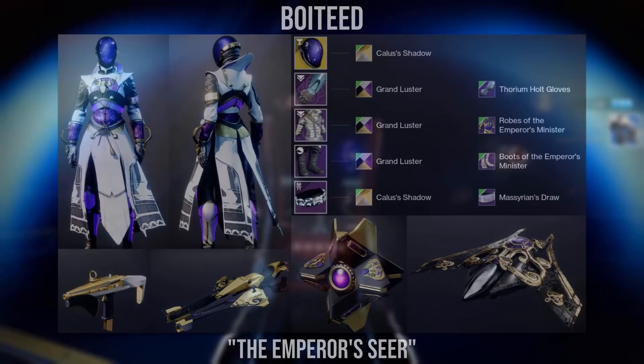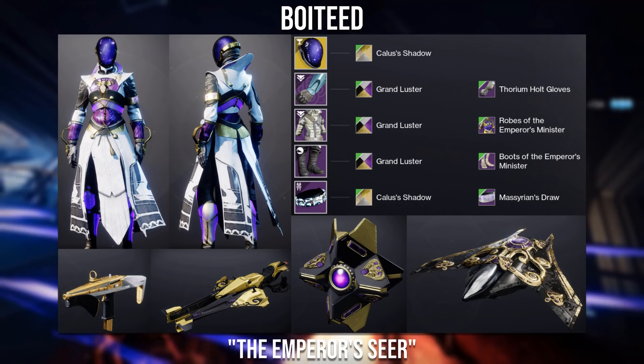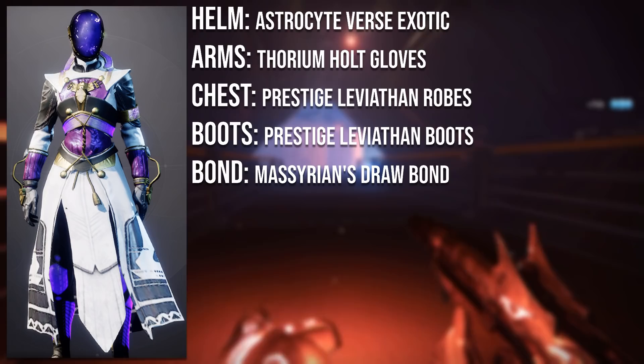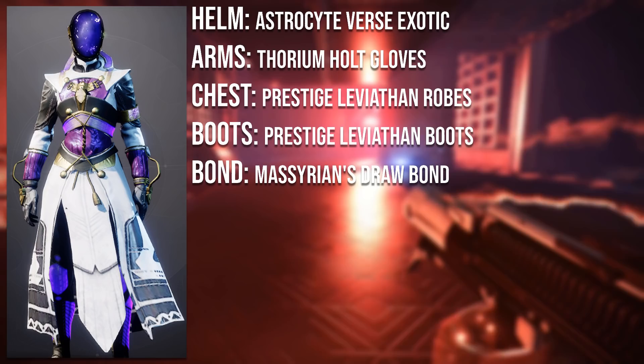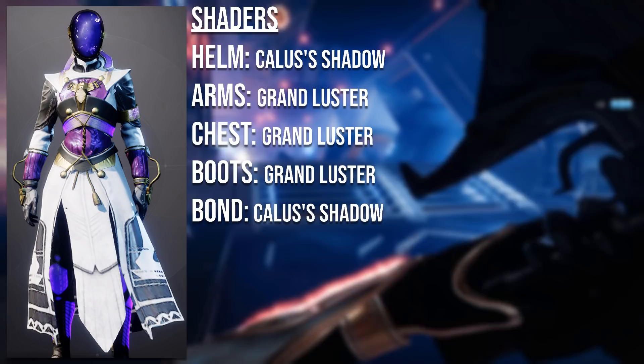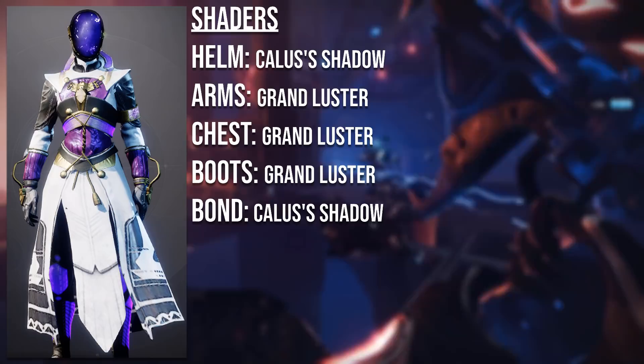Moving on to the next Warlock set, it goes to Boiteed with the Emperor's Seer set. This set is based off Calus and the Leviathan — that location got removed from the game, but you can definitely see why they picked these specific pieces, with the unshadeable purple gems matching with the purple glows of the set, just a really smart choice. The helmet is the Astrocyte Verse Exotic, the arms are the Forium Hult gloves from Legendary Engrams which have been Sunset, the chestplate and boots are from the Prestige Leviathan raid, and the bond is the Mysterian's Drawer which has also been Sunset. For shaders, use Calus's Shadow on the helmet and bond, and Grand Luster on the rest. Calus's Shadow is from the Spire of Stars prestige, and Grand Luster is from the Solstice of Heroes Bright Dust store.